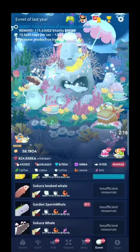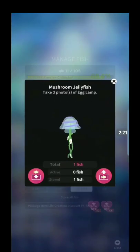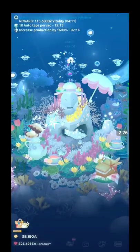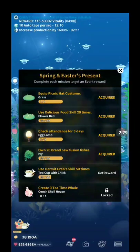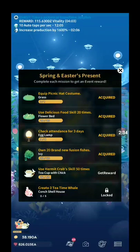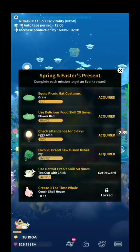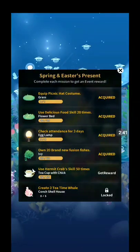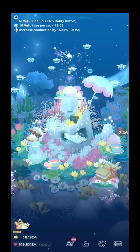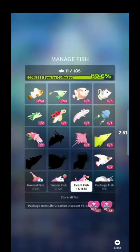I'm really glad they have that as an option now because now I can get them. The next one is the mushroom jellyfish — just take three photos of the egg lamp. The egg lamp is something you get in the spring and Easter presents. You have to check attendance for three days, and you have to do that after you get the flower bed. You can't just check attendance and have it unlock until you've unlocked the flower bed. Then you take three pictures of it and you will unlock the mushroom jellyfish.